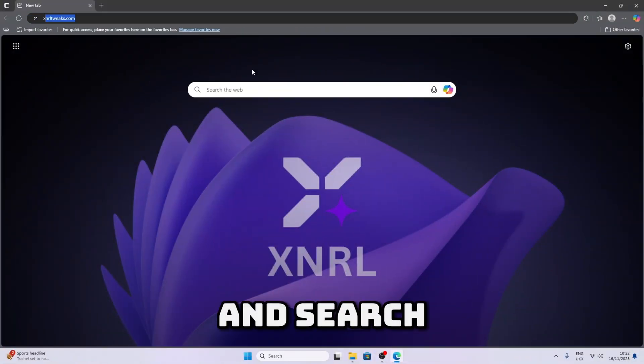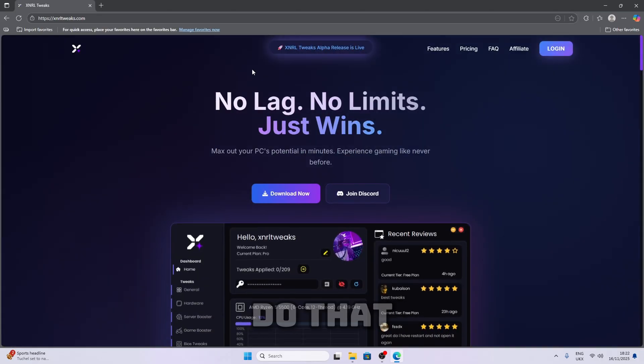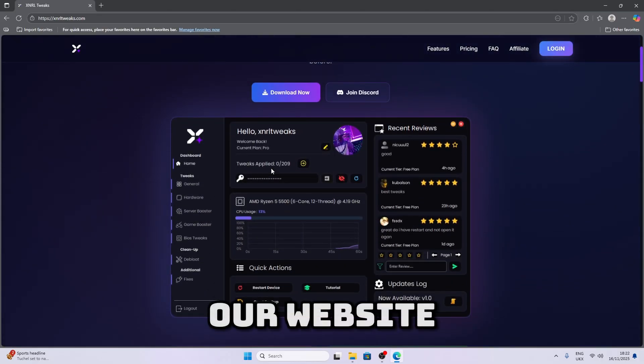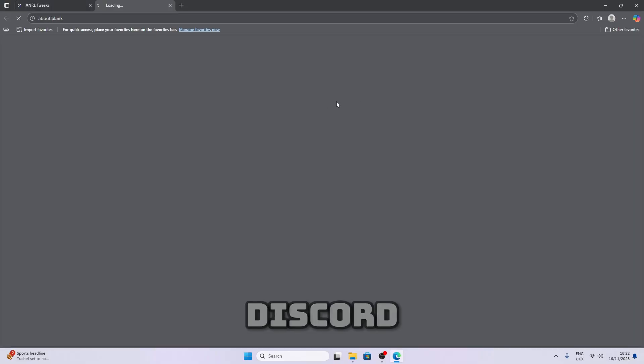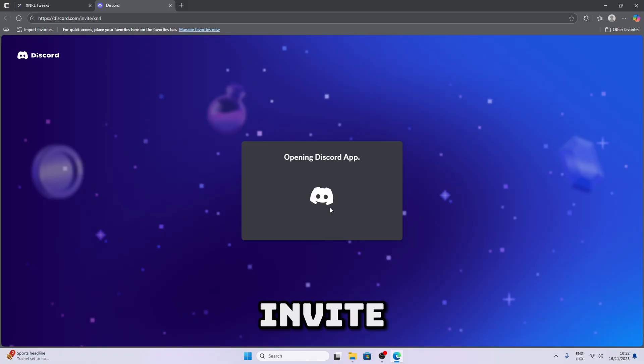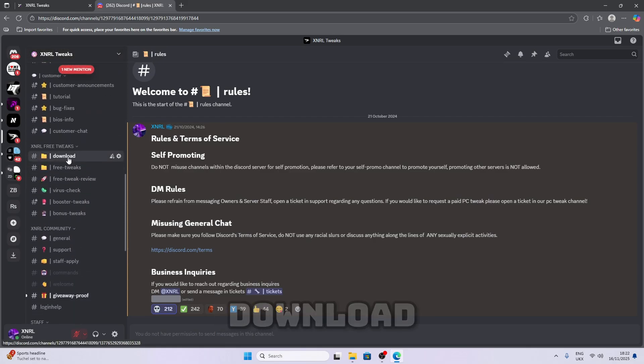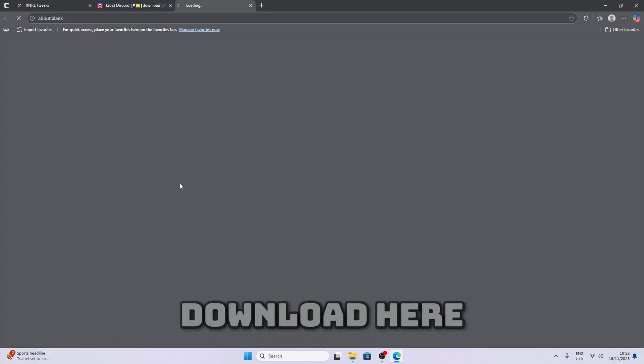The first thing you're gonna do is go to your browser and search xml3x.com and then hit enter. Once you do that you'll be taken to our website. Now what you're gonna do is click on join this code, wait for it to load, then click on accept invite. Then once you go to our Discord server go all the way down until you see download and click on download here.